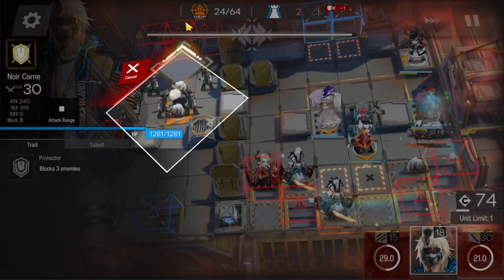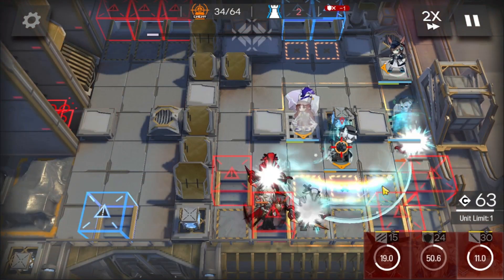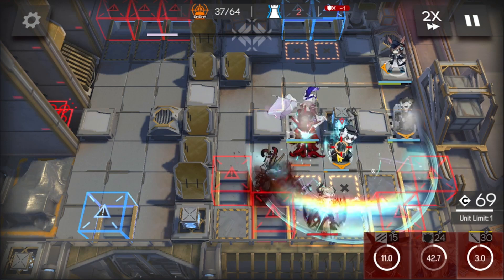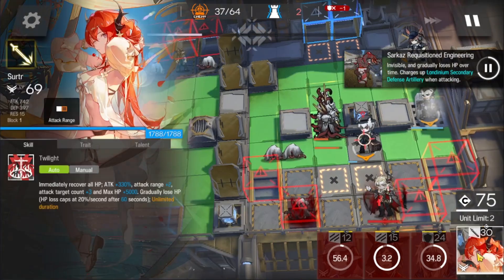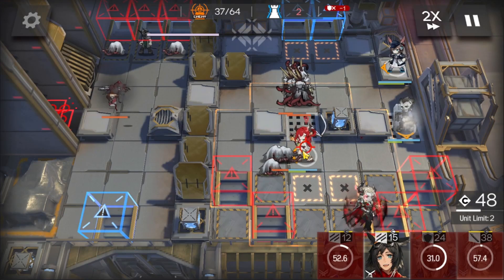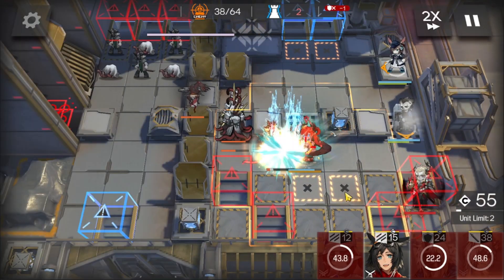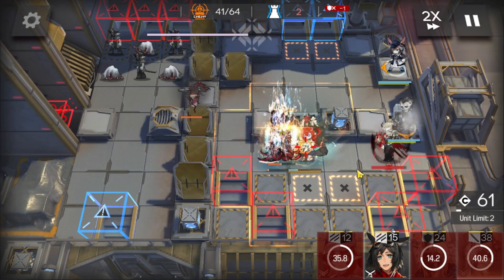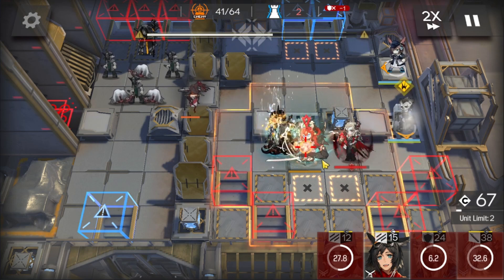Deploy Noir Khorne here — almost forgot, almost screwed up. You have to deploy Noir Khorne once he is ready to. Deploy Searcher here facing left — good idea to deal with those enemies. Activate the skill once you can. You can also face her right if you want, but I don't like her dealing damage on Manfred because that's just RNG, so I'm going to face her left.